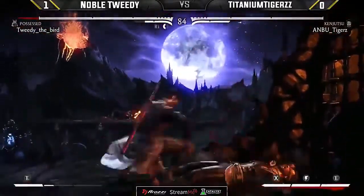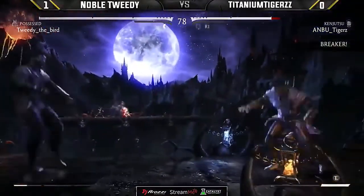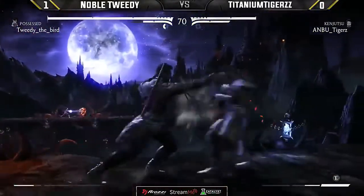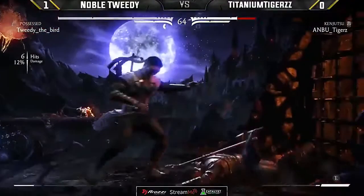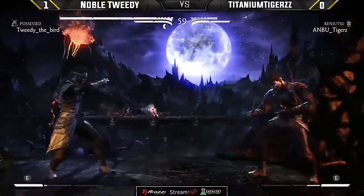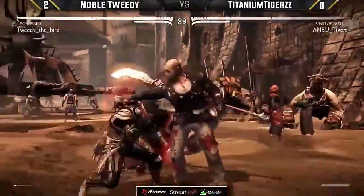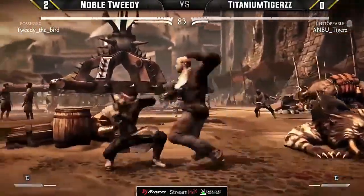With bar he can switch positions — he's got some interesting things he can do. But just getting run over by the teleports in the Possessed toolkit. Respecting the mix off the down four. Good block from Tweedy. Just goes for the little punish, switching positions — I think it's the right call. The corner pressure is really what he does best. If he starts incorporating that we might see something different. That's exactly what he has to implement if he wants to try to open up Tweedy: tick throws. We see it so much from guys like SonicFox — back one tick throw, so effective.